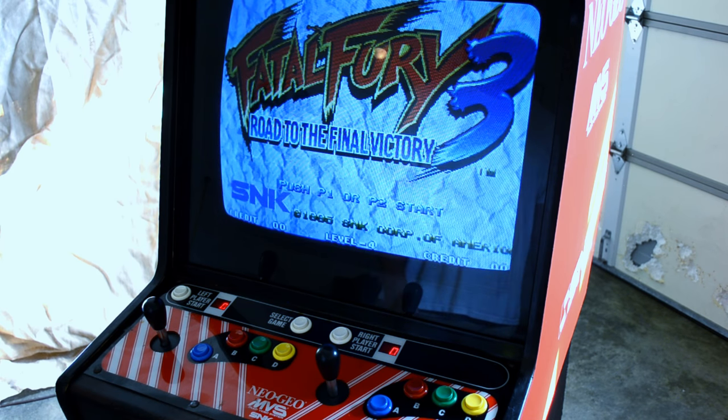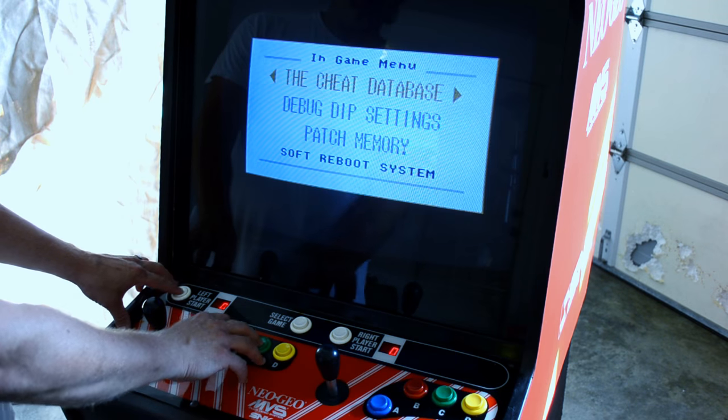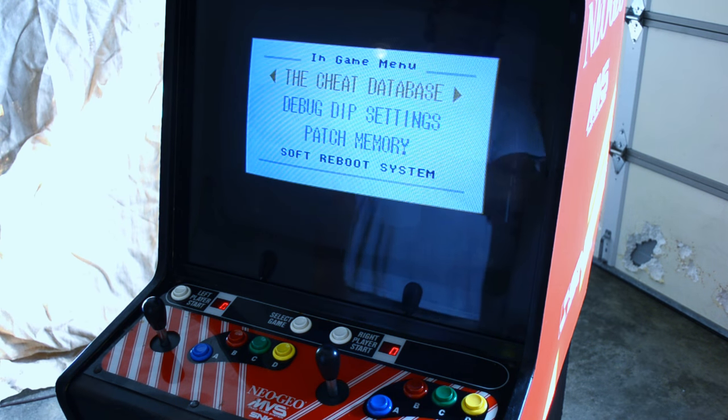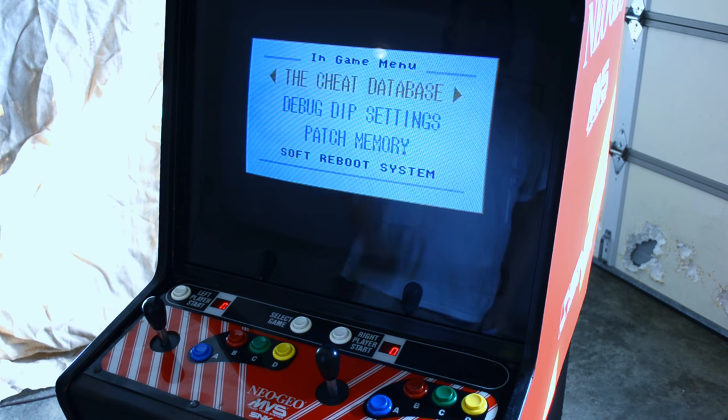Just to show you some of the features, the first thing I can do is pull up the in-game menu. I did that by pressing A, B, C, and Start at the same time.